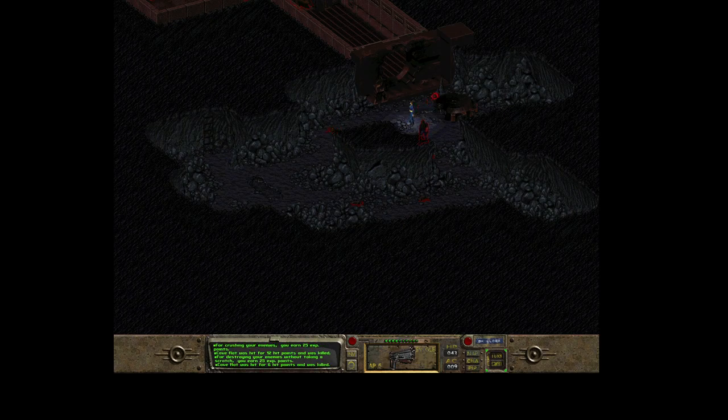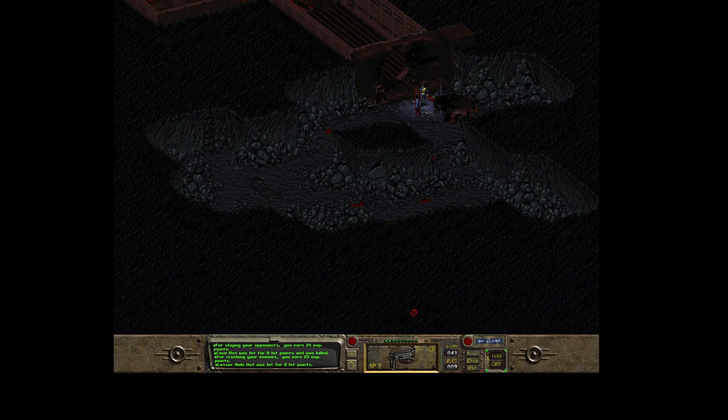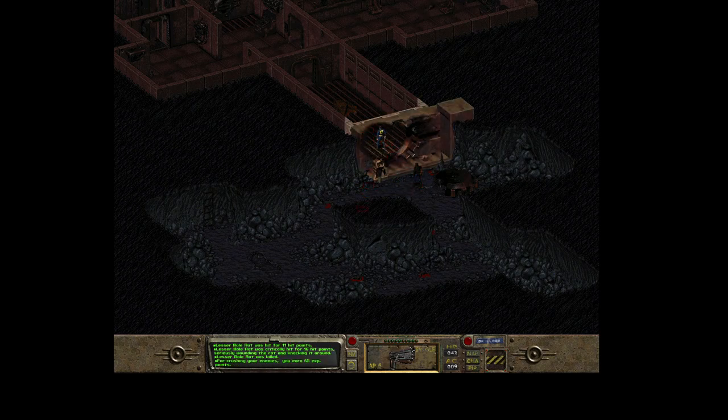Just because I jumped one level higher, I'm more accurate with this pistol or handgun. I'm able to hit enemies at greater distances. This is the lesser mole rat - looks like some bigger enemy. And Ian helped a lot.